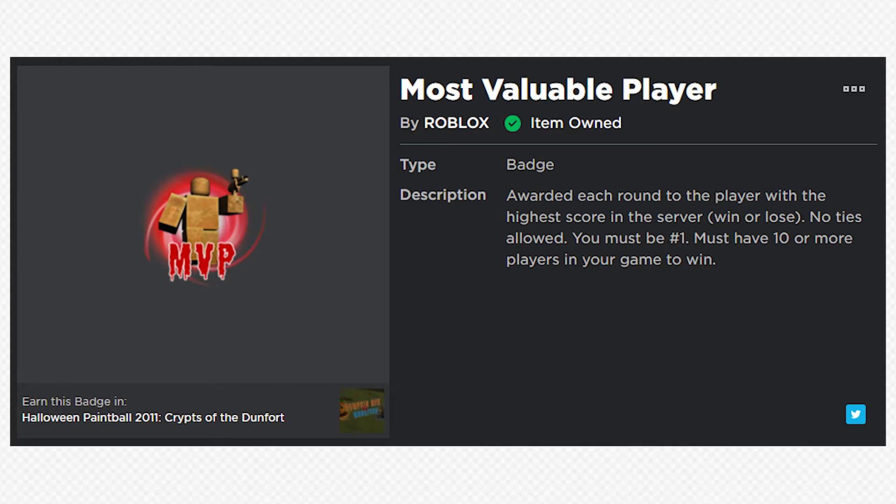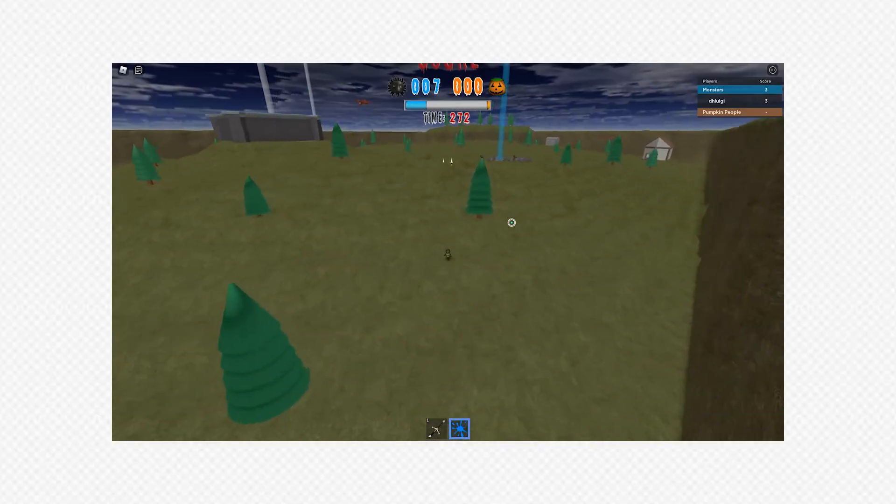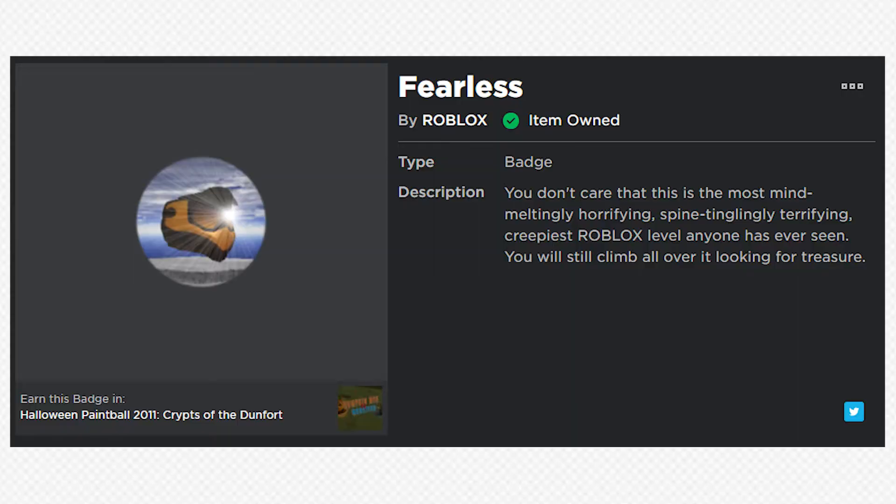The method to unlock the next two prizes was a bit more unique and required some map exploration, which was so cool. First, we have the fearless paintball mask, which provided a challenge of exploration. To get this, you had to find the secret hole in the outer edge terrain and climb on top of the cliffside until you found a hidden monument with the paintball mask sitting on top. This would award you with the badge titled Fearless, giving your Roblox avatar the paintball mask.